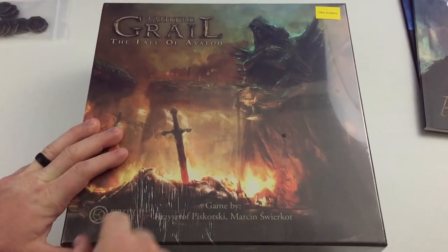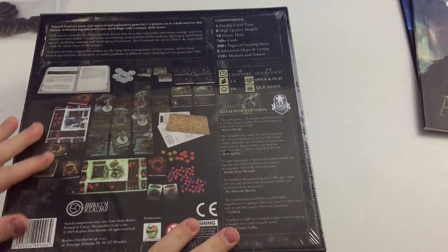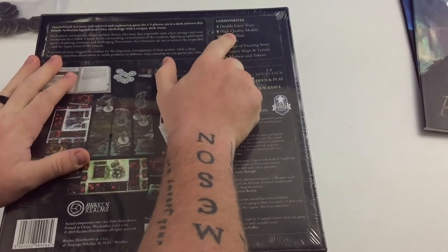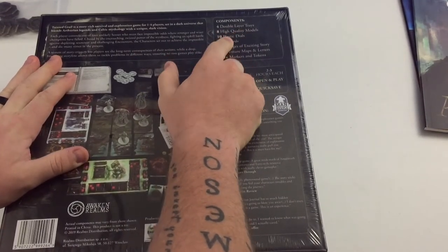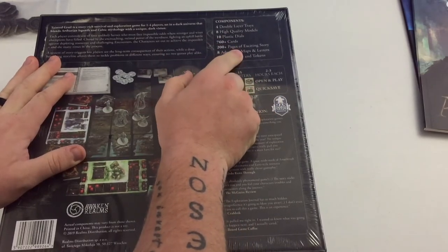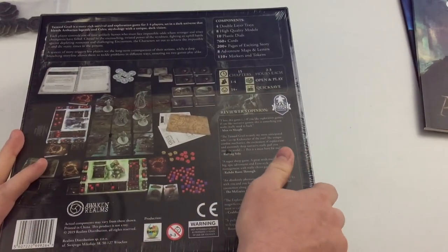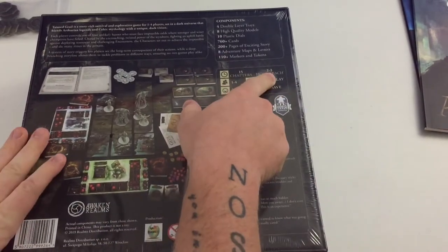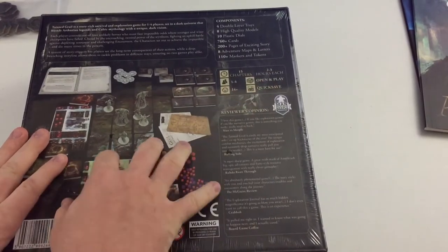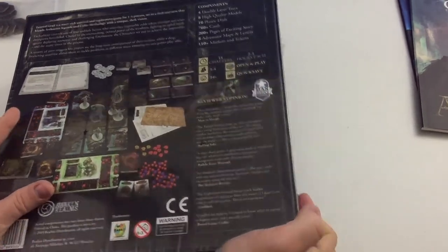Here is Tainted Grail itself. We've got the designers — Awaken Realms of course. The back lists: four double-layer trays, eight high-quality models, ten plastic dials, 760-plus cards, 200-plus pages of exciting story, eight adventure maps and letters, and 110 markers and tokens. It's 15 chapters at two to three hours each, one to four players, open and play, ages 14-plus, and has a quick save feature.